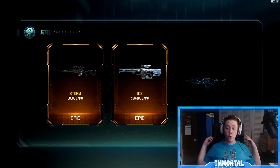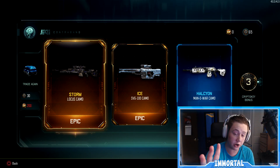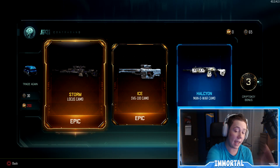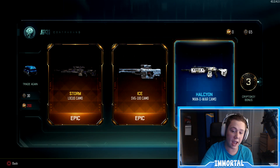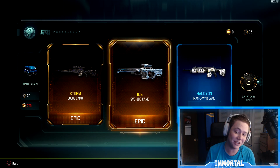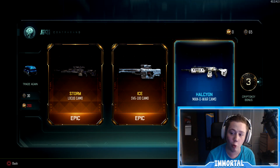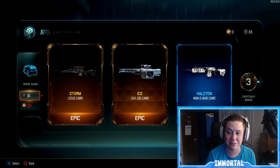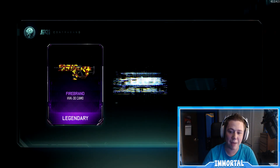There we go — double epic, double epic boys! Look at that. We weren't getting epics, that's what I meant to say, and then we got two epics and we're getting some rare camo. We got the Storm on the Locusts, we got the Ice on the SVG-100, and we got the Halcyon on the Man-O-War. That was a good supply drop if I do say so myself. I am very very happy with that one.